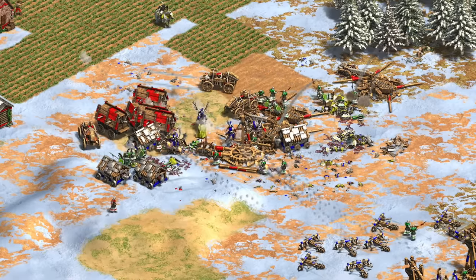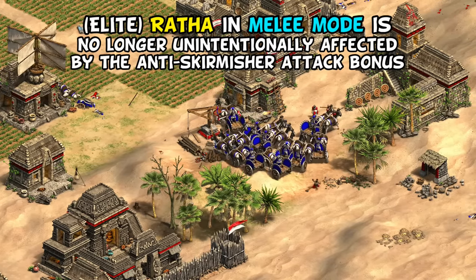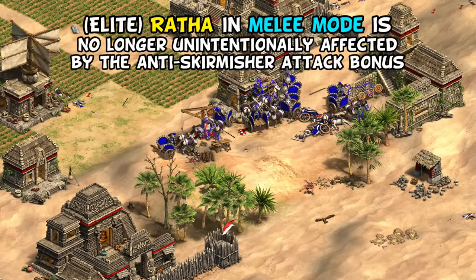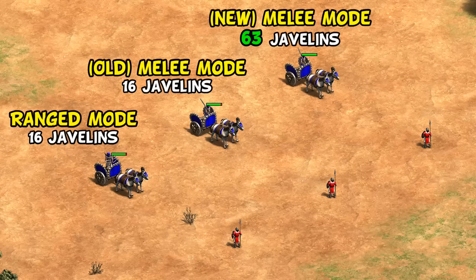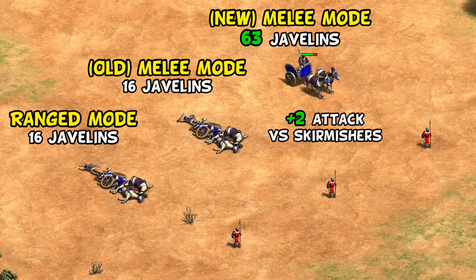For the Bengalis, their Ratha chariot unique unit no longer takes anti-skirmisher bonus damage when in melee mode. Interestingly, they say this was unintended, though it was well known from their introduction 14 months ago. It's hard to overstate how massive this change is — going from taking 16 to 63 skirmisher javelin damage, similar to a fully upgraded knight. This addresses the biggest criticism about the unit: even in melee mode, statistically similar to a knight, they weren't great against skirmishers. Their melee cavalry also recently gained plus 2 attack against skirmishers, though skirmishers in ranged mode are still a threat.